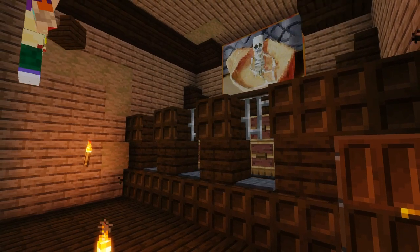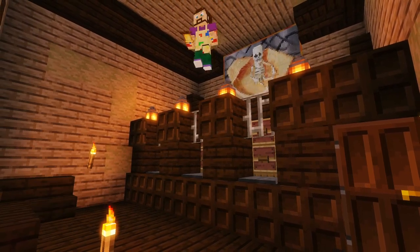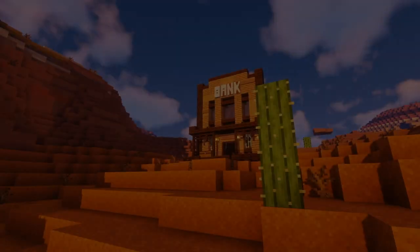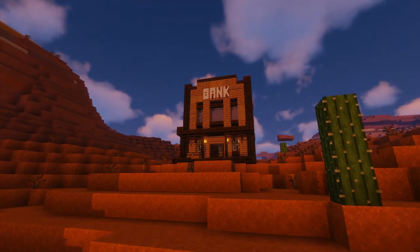But apart from that, just search the internet. After adding a few more details, our Wild West Bank is complete. And there we have it — our Wild West Bank in all of its glory in our beautiful mesa backdrop.